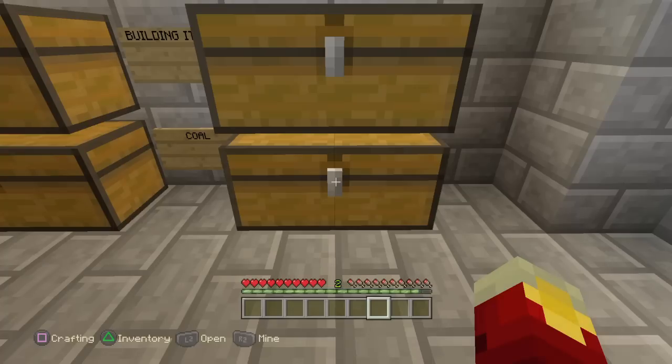Now what you want to do is you don't want to press save — you just want to close the application on your Xbox or PlayStation, no matter what you're on. And then when I've done that I want to show you that I haven't gone into creative, it's just all duplicated.